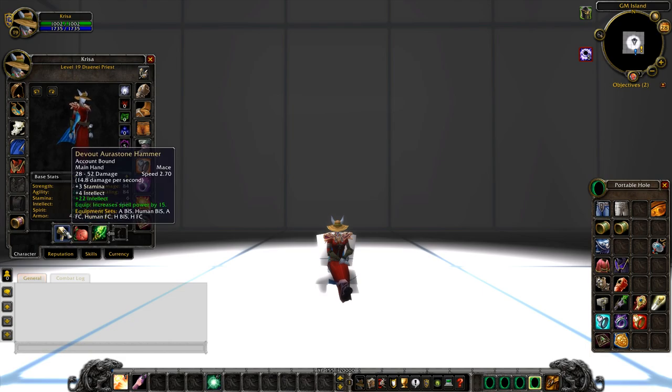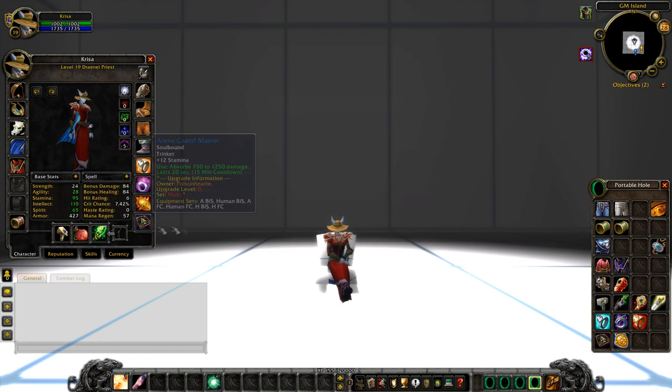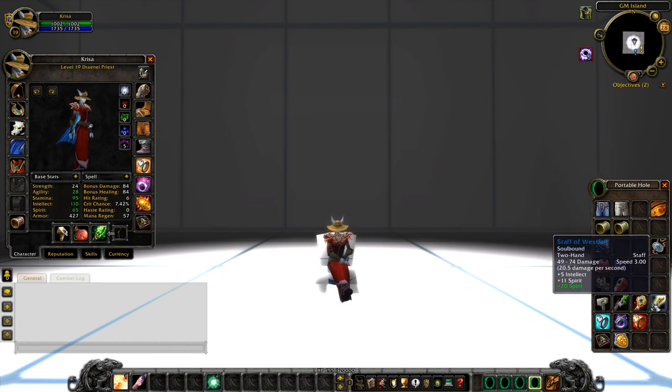Moving up to the main weapon, you're looking at the Devout Aurstone heirloom weapon. Slap 22 intellect on this. The main goal with the priest is making sure you have a big mana pool — you definitely want to consume a lot of mana to be able to heal your teammates. For the offhand, we don't have the heirloom offhand yet, so you're going to rock the Firbolg Medicine Pouch for that stamina increase and to get that barrier of 1000 HP.